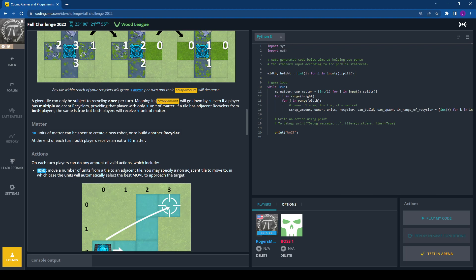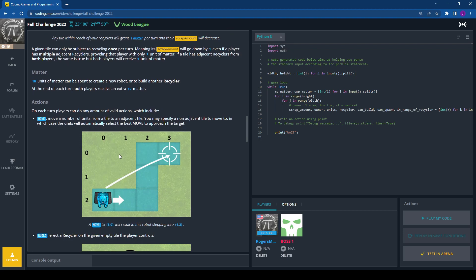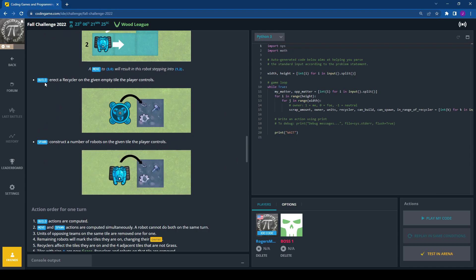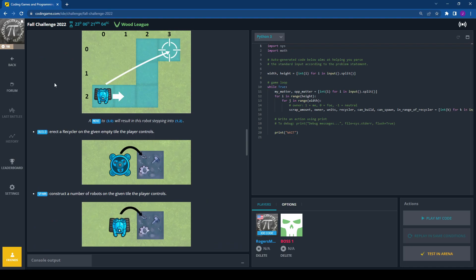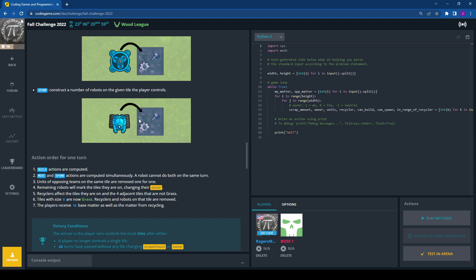Ten units of matter can be spent to create a new robot or build another recycler. At the end of each turn, both players receive an extra ten matter. Players can take any number of valid actions: move (a number of units from one tile to adjacent, with automatic pathfinding to non-adjacent targets), build (erect a recycler on an empty tile you control), and spawn (construct robots on a tile you control that isn't a recycler).